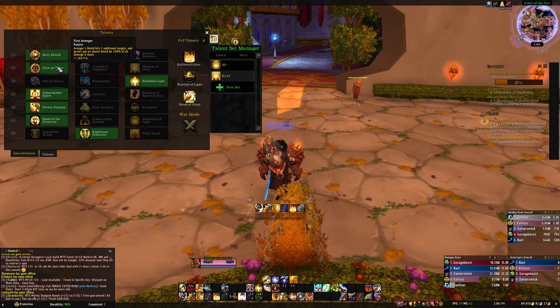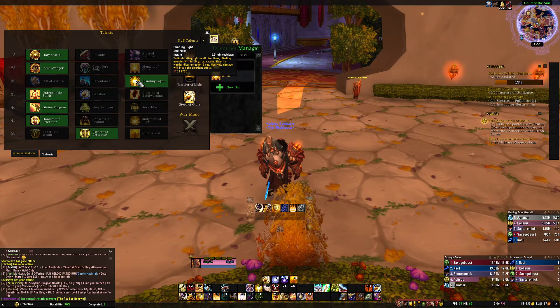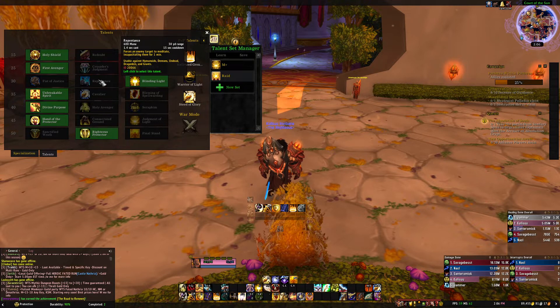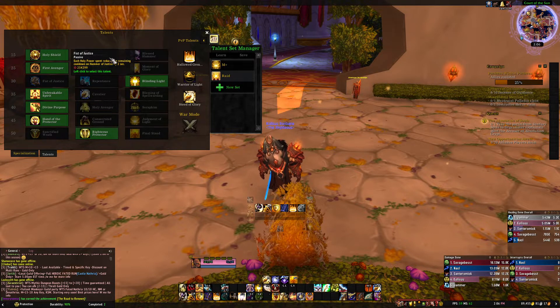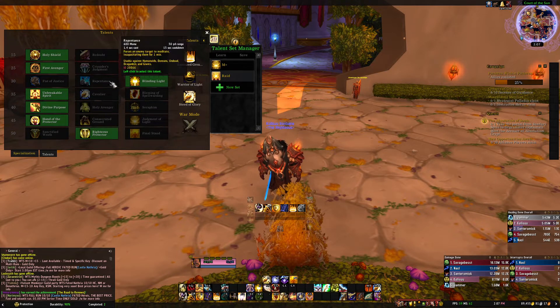Blinding Light is really good for scenarios where enemies are casting and you can't interrupt everything, even with Divine Toll or Avenger's Shield. It's another CC on a 1.5-minute cooldown. I never take the talent that reduces Hammer of Justice's cooldown — it could be beneficial in certain dungeons with fewer interrupt targets, but I'd try Blinding Light first.